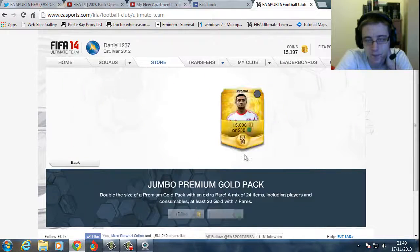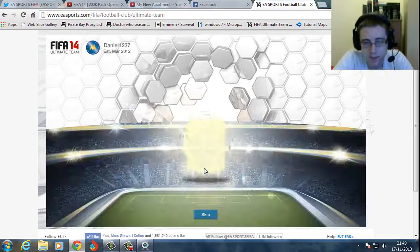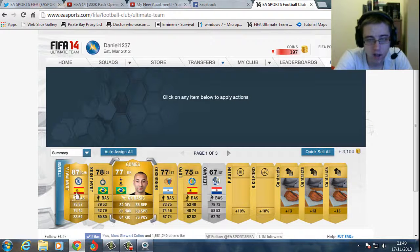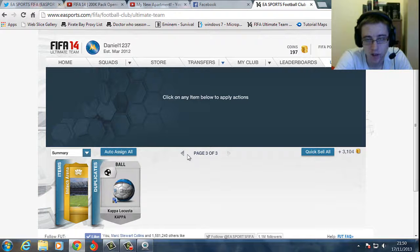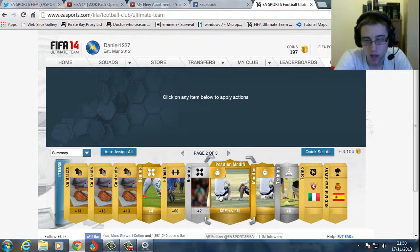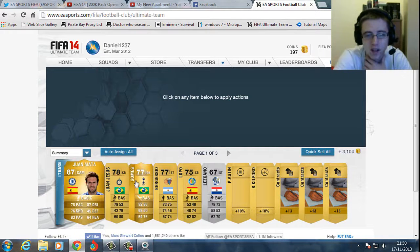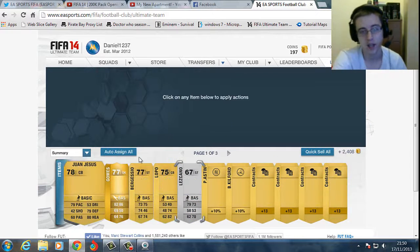Okay, last pack. Tim Cahill on the front again. Let's see who we're going to get. Another Chelsea player — Juan Mata for the second time. That is good. What is up with all these Chelsea players though? That has probably got me my money back — roughly I think that's 40k. So with everything I've probably got my money back. That is decent but that is weird. The last four packs have all been Chelsea players as the best. Oh well, I will take that.